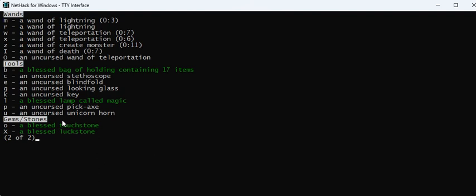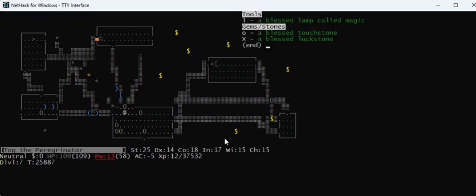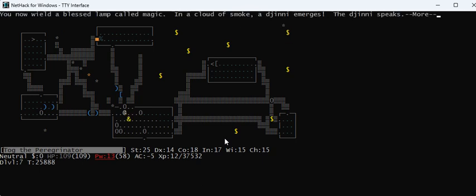The first thing I want to do is use my magic lamp to try to get a wish and get Grayswandir. I dipped the lamp in a potion of holy water so it's blessed — I have an 80% chance of getting a wish. Pound rub. What do I want to rub? My magic lamp. The genie speaks: I am in your debt. I got my wish!